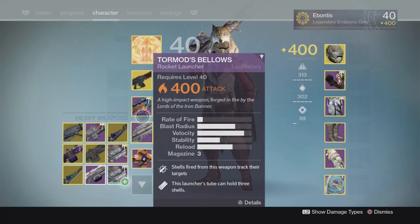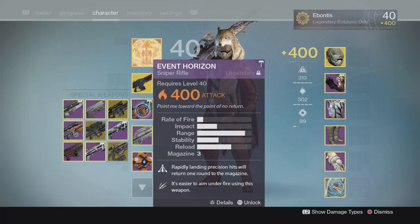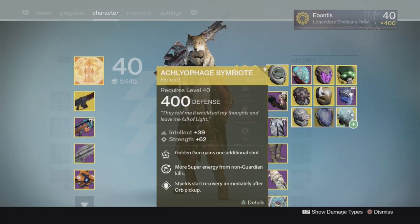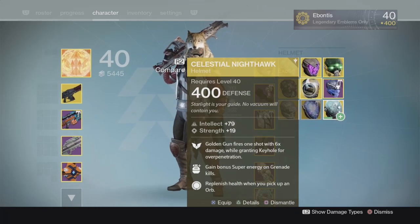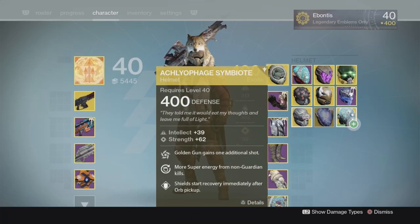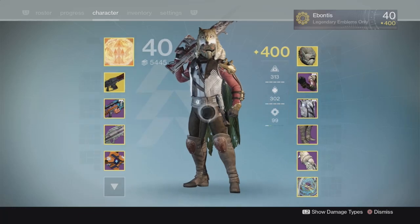Sniper Rifle of course, and Rocket Launcher — any high-impact awesome sniper rifle. This one's got Triple Tap on it, so I'll take it. And a Rocket Launcher that's solar and tracking is always a bonus. For the boss fight, I will switch to Celestial Nighthawk just for the crazy damage you're going to get. But throughout the fight, I will go Acclu FH Symbiote, just for the extra shot so I can kill more guys.